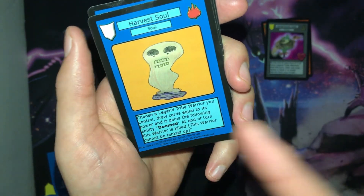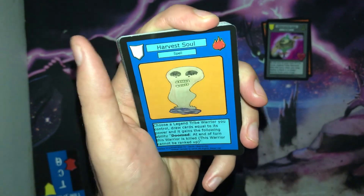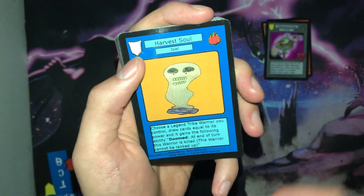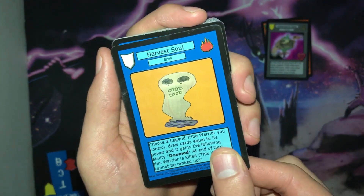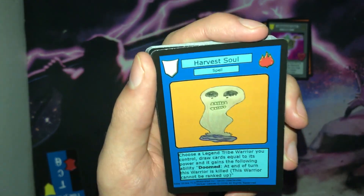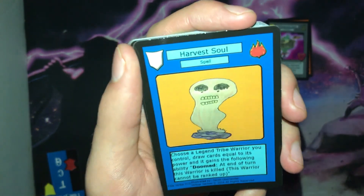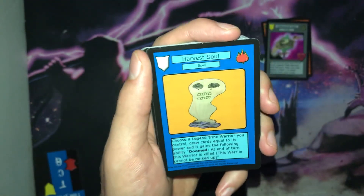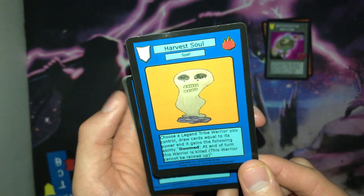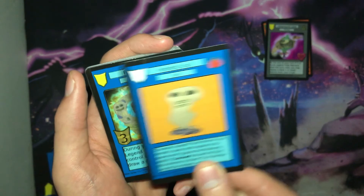Drawing cards equal to a warrior's power may seem broken, but thanks to Harvest Soul's ability, you can't rely on that warrior for too much. If you use this on your super powerful warrior, it's just gonna die at the end of the turn. There are cards you can take advantage with, like the dragons from set one. Overall this is a really amazing card for the Legend Tribe and it should push for some more interesting plays from them.